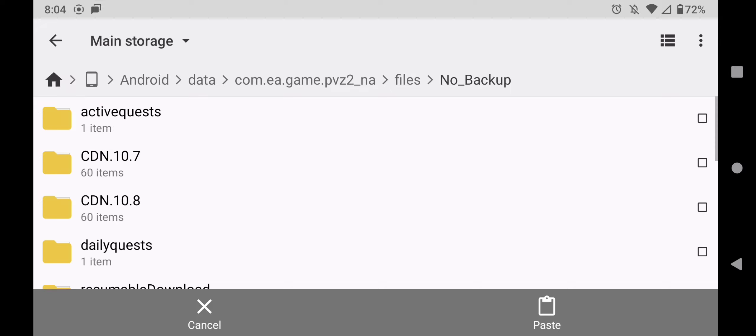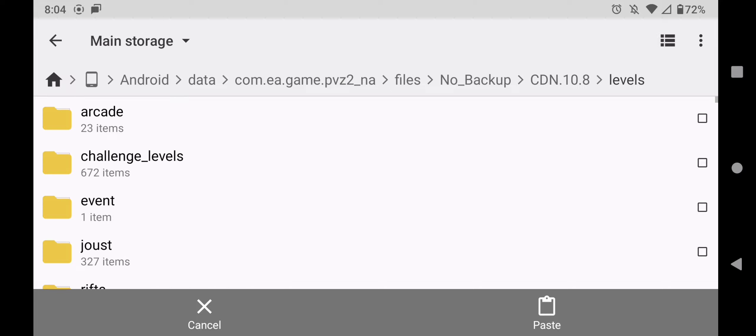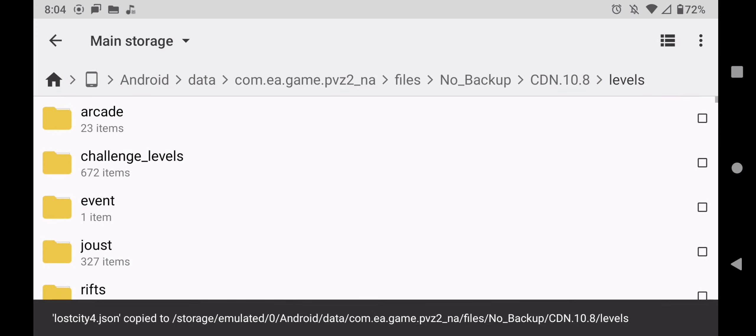Go to no backup. Then put it in your most recent CDN file. I highly recommend putting it in CDN 10.8. Go to that. Next, go to levels. Then paste the file right there.